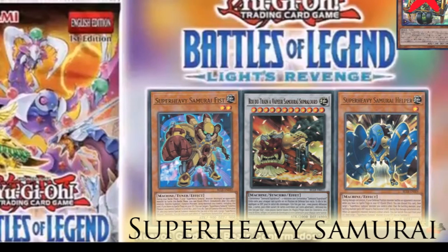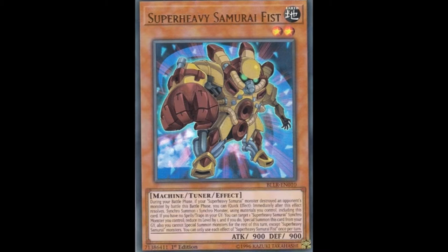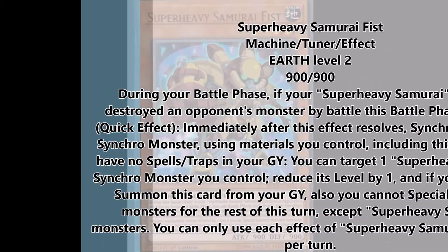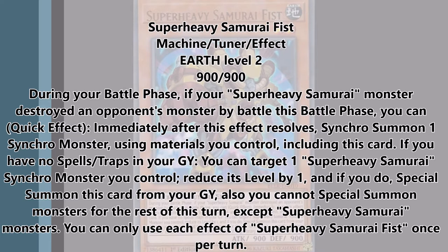The first one we are going to talk about is Super Heavy Samurai Fist. It is a level 2 machine tuner. I already read the card and I can tell you that Trumpeter is still better, but I think this card could be a one-of if you play the right build. So what he does is that during the battle phase, if a Super Heavy Samurai monster you control destroys an opponent's monster by battle this battle phase, you can immediately after this effect resolves synchro summon one synchro monster using monsters you control including this card.